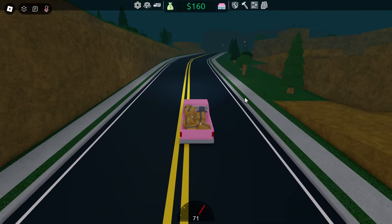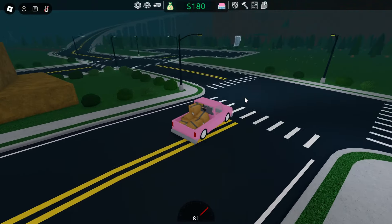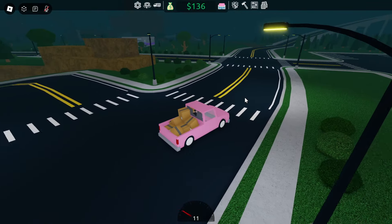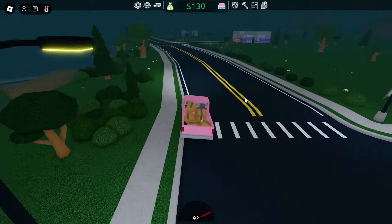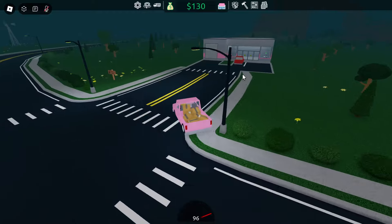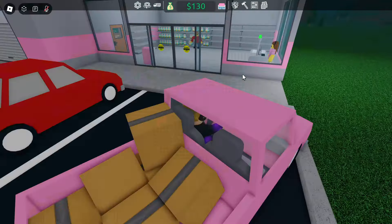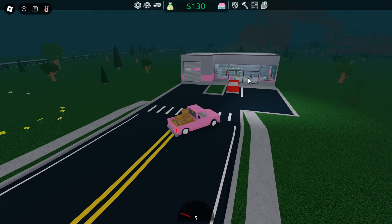I think I'm going the right way — we'll figure it out. Hopefully our store is being handled well by the cashier and the security guard. Maybe I should buy a manager — I'm sure it's fine. We're going to make enough money anyway. Our store should be this way. I think this is mine right here — yeah, it looks like it. This is definitely ours.